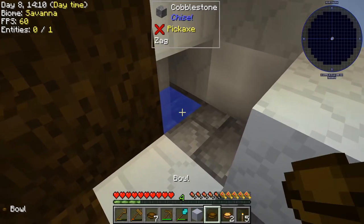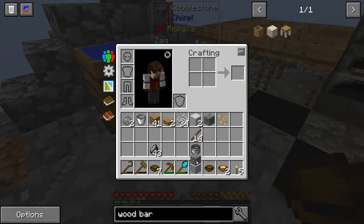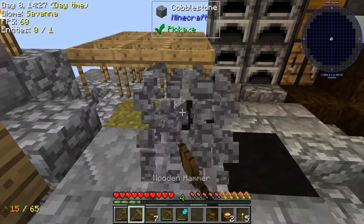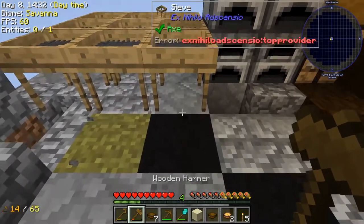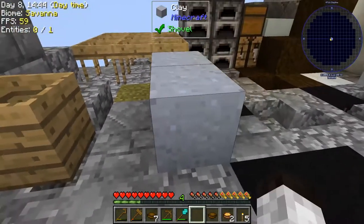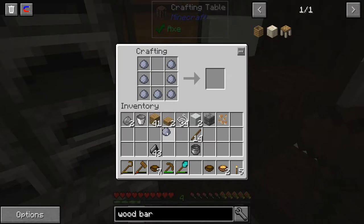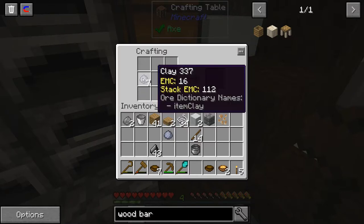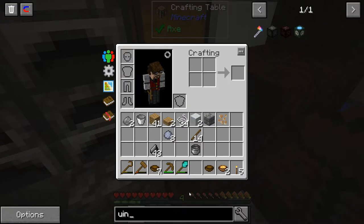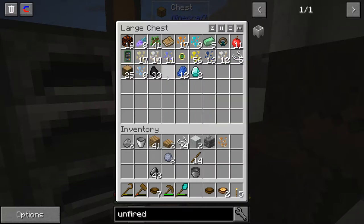We can do that process again and have enough clay to make our crucible. Actually wait — looking at the recipe, the crucible needs an unfired crucible which requires porcelain clay, not regular clay. Porcelain clay takes bone meal. I don't see any bone meal in my inventory, so I need to figure out how to get bone meal. That's probably going to take more time than I have tonight — let me look it up quickly.